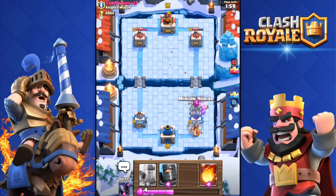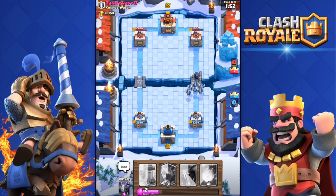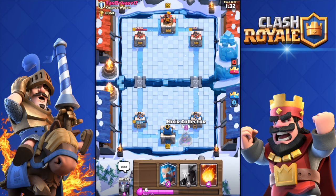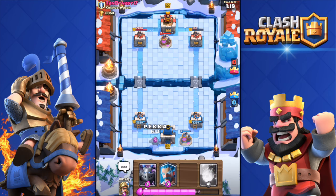He's pushing with some guards and a Miner. I'm gonna take that out with my Minion Horde and throw in the Dark Prince — risky because if he has a Fireball I'm screwed, but he doesn't seem to have one. So close — 188 health left on his tower. I'll throw in a Collector and push the other side, since I can easily kill his tower with the Fireball.